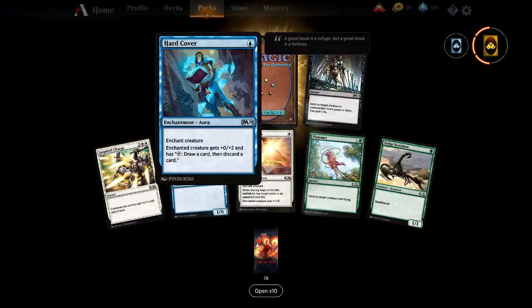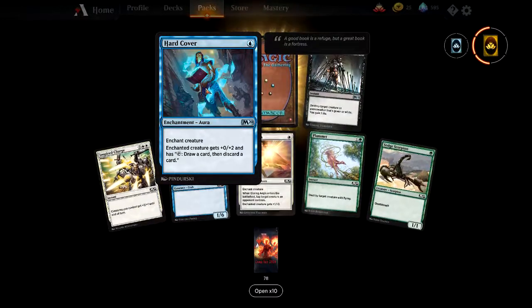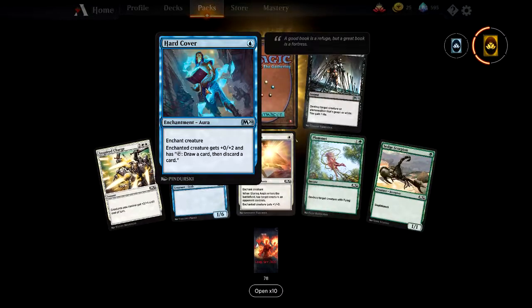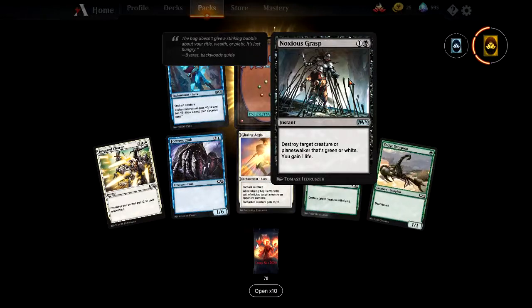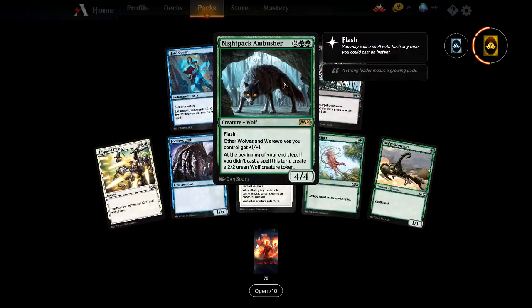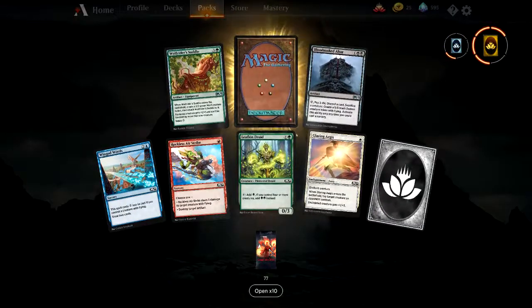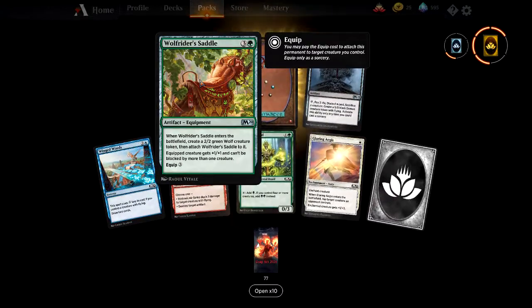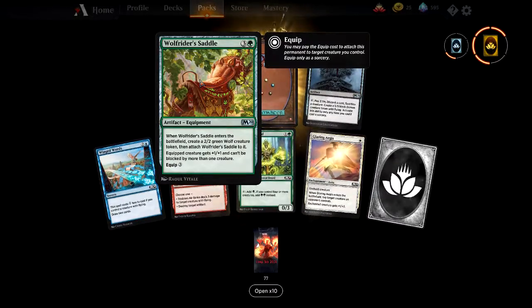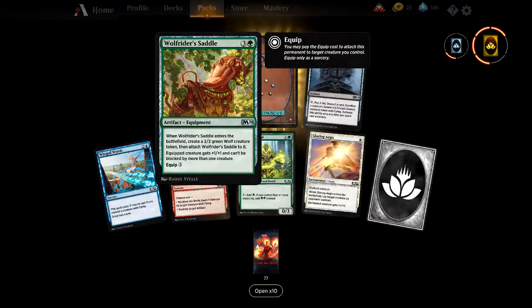Hardcover — one mana enchantment, gives enchanted creature +0/+2 and draw then discard a card. Goes well with Thunderkin Awakener. Noxious Grasp — destroy target creature or planeswalker that's green or white and gain one life. A solid sideboard card. Another Nightpack Ambusher — double tap. And a wolf rider saddle equipment — when it enters, create a 2/2 wolf and attach it. The equipped creature gets +1/+1 and can't be blocked by more than one creature. Just pump it up, run at them — everything becomes a chump block. Carnage Tyrant with it equipped is basically unblockable.